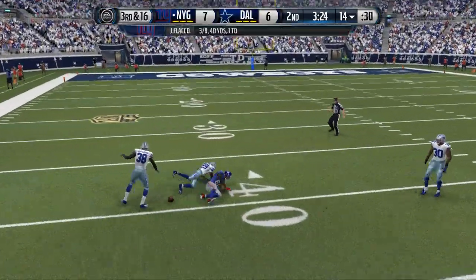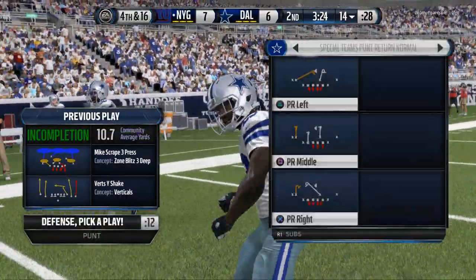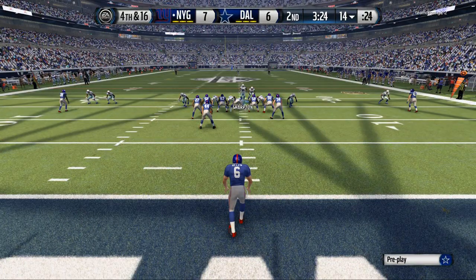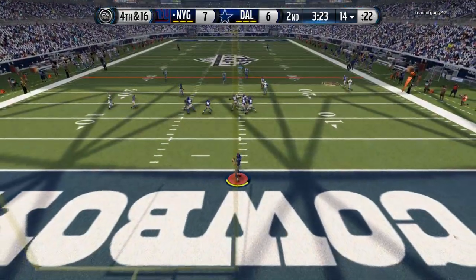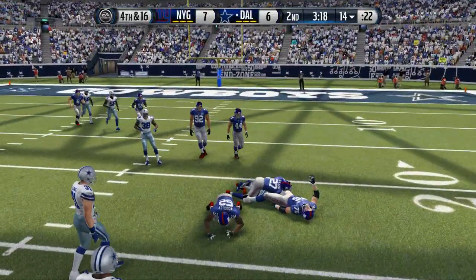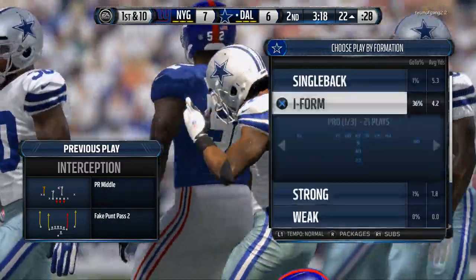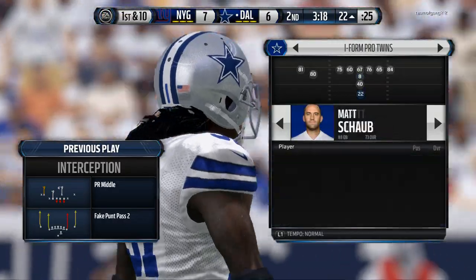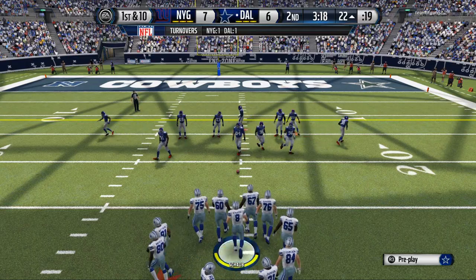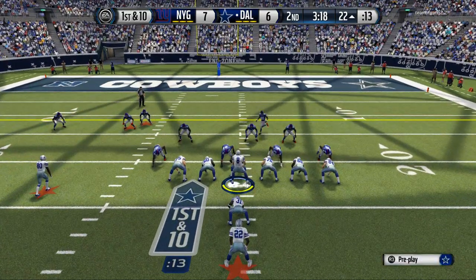My corners are decent — I've drafted two corners and a safety, and they all have high zone coverage in the upper 80s to 90. They don't have great speed though, which is another reason why this mic scrape is a really good defense. The dime one-four-six will also work really well because my two base corners cover really well. I also got this David Johnson roll-to-the-playoffs card, so I can run fullback dives with him — so this isn't going to be too bad.